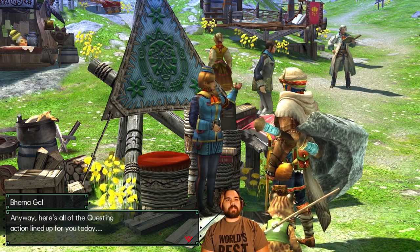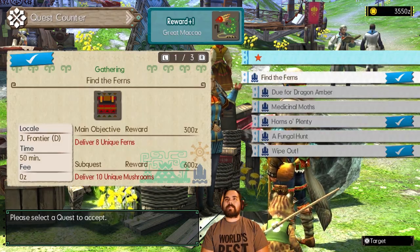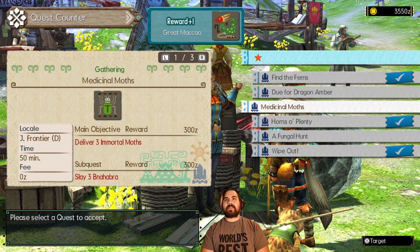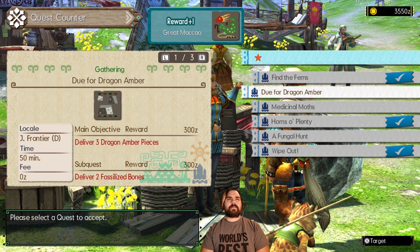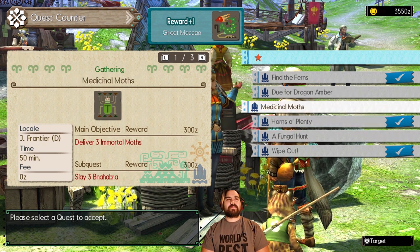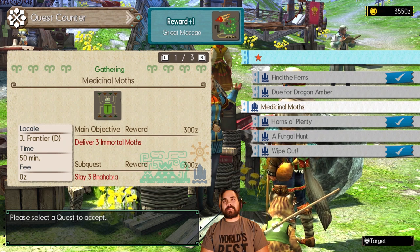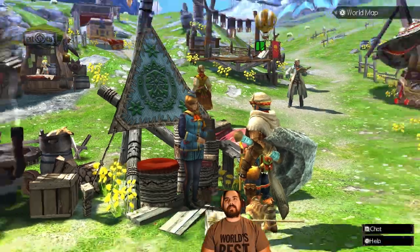Here's all of the questing action lined up for you today. Low levels — I did do Find the Ferns and Horns of Plenty. Wipeout I did in the last video, but I did these guys off camera just to get back into the rhythm of things. We're going to try out another one here. Let's go ahead and do Medicinal Moths: slay three Banabra as a sub-quest and deliver three Immortal Moths as our primary quest. Let's go ahead and knock that out real fast and showcase a little bit of the gathering in this game.